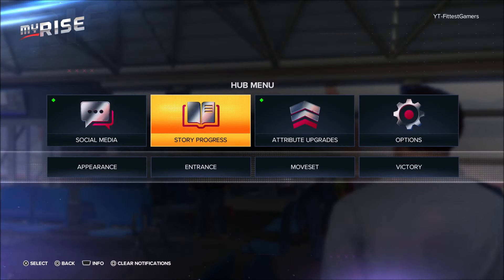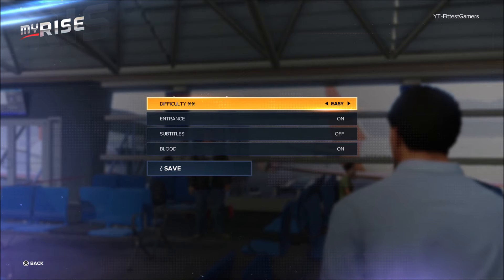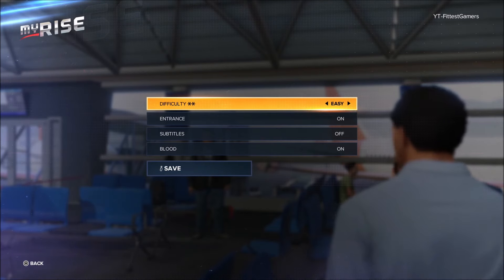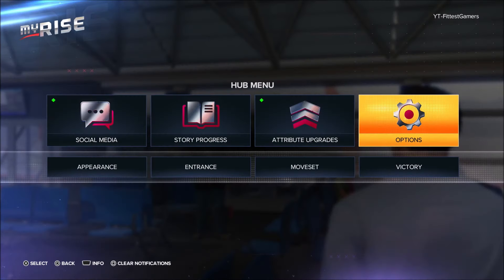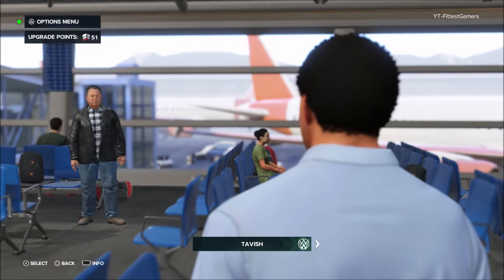The overall thing to do in My Rise is just play on easy, turn off the entrances, and enjoy the playthrough for what it is. There aren't many different kinds of objectives like in the Cena showcase — no combo breakers, nothing hard. It's just win the match and continue to go. That's all there is for My Rise.